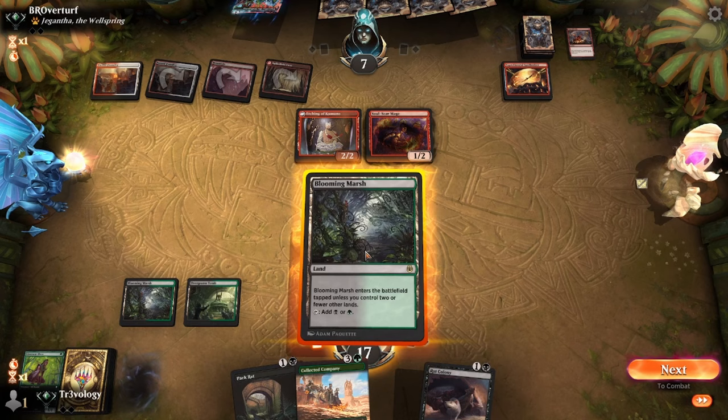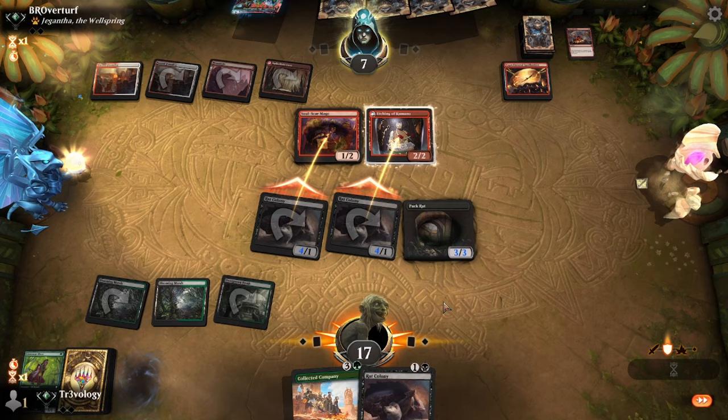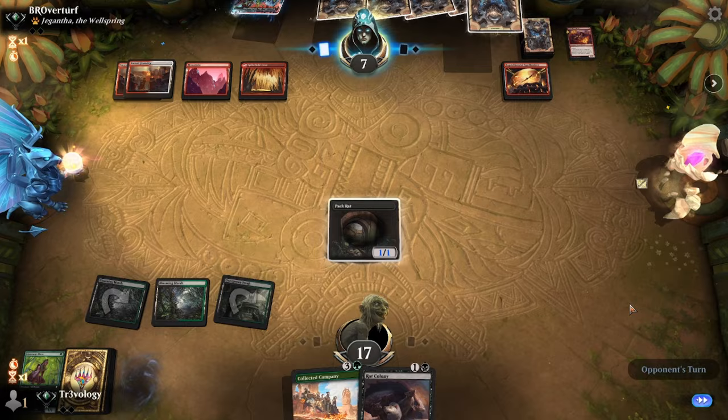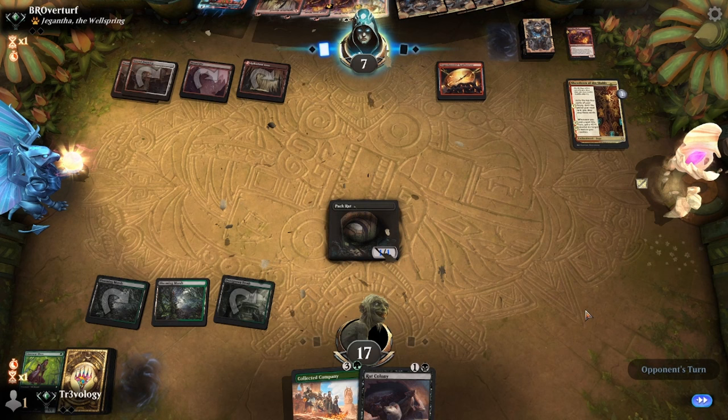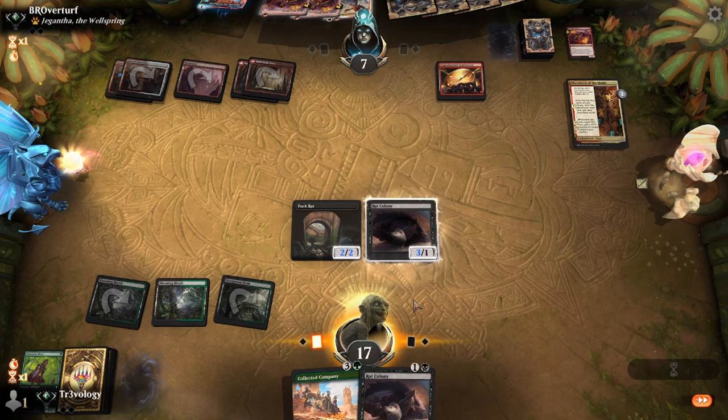Showdown of the Skalds. Do they hit a land? They do not — they can play this tapped. They're at seven. Rat Colony is slightly better I think — they'll crack it. Just because of the amount of damage, it's also only two mana. But they should know at this point we're not presenting anything — they're going to make a bunch of blockers, combo with Reckless Impulse, stacking counters on things. We're going to need a Butcher to give us menace pretty soon — we're getting overrun by the thopter herd.